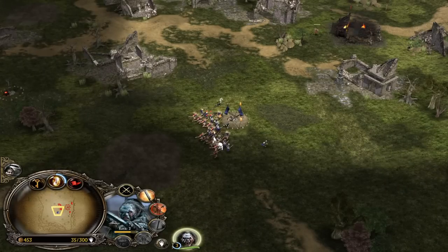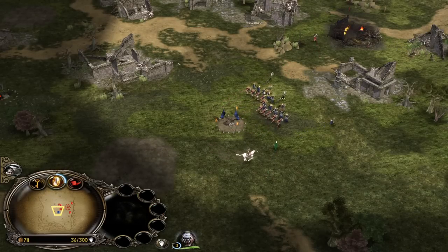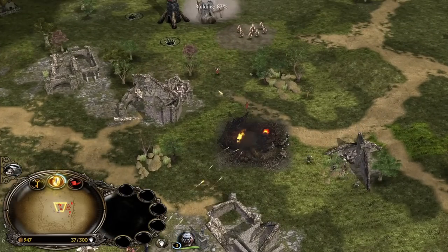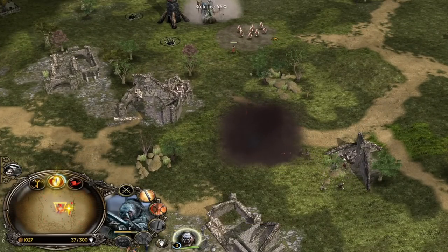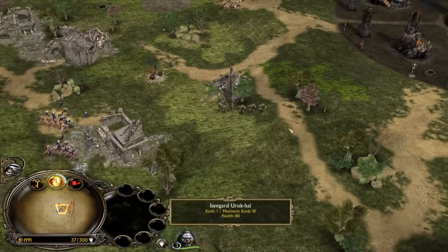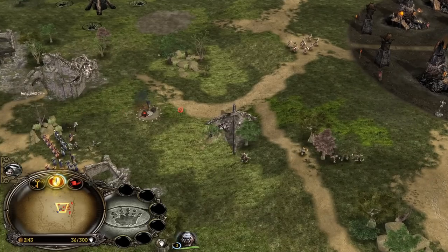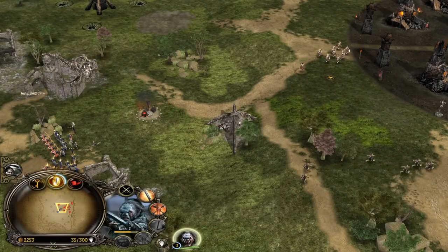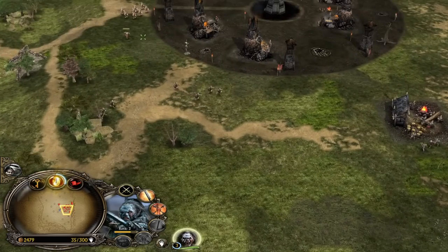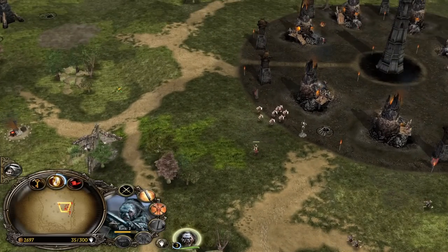We didn't lose a single unit — oh my goodness, what is this army? I think we need to abort the mission and go for Saruman, because we cannot get our army built before this army comes to us. Let's cancel the Uruk pit — I don't think we can make it. We need to just sit here and hopefully have enough time to recruit the White Wizard. Demolishing the armory is going to slow us down, but it's okay — we need a little bit more than 2,000.